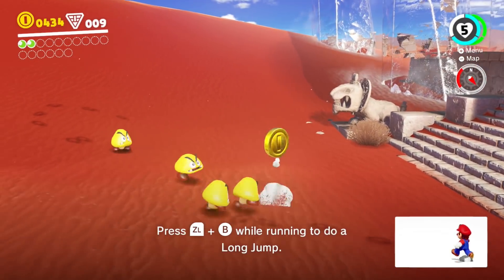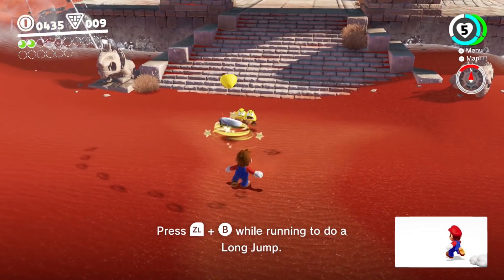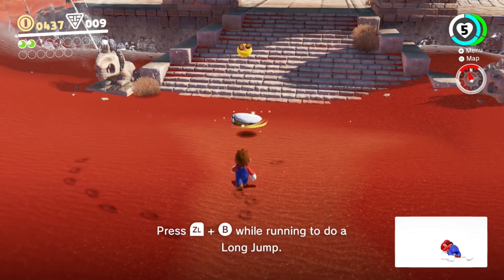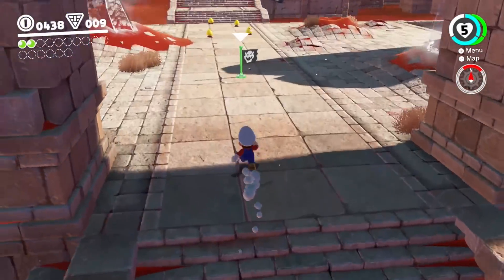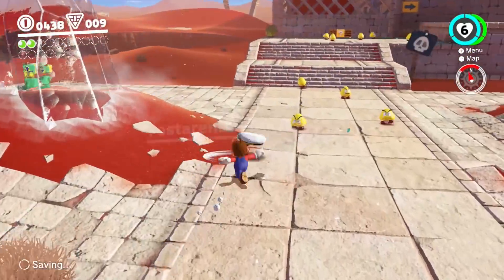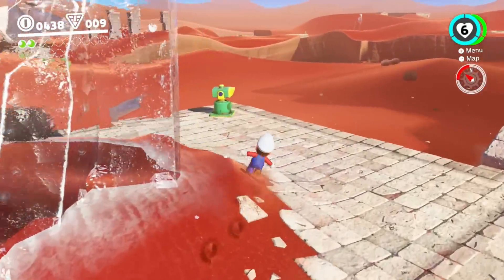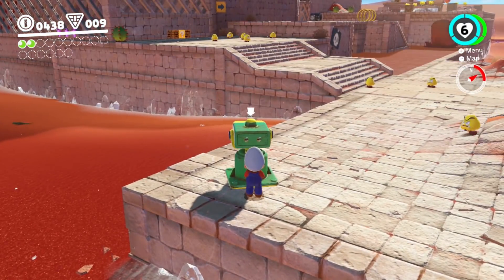These guys can get me. There were Goombas before that couldn't hurt me. Can I take them over? There seem to be a lot of enemies you just take out when you throw your hat, but some of them you can go and take over. I want to capture something new if I can. What's this — is this binoculars? Maybe I can take them over.